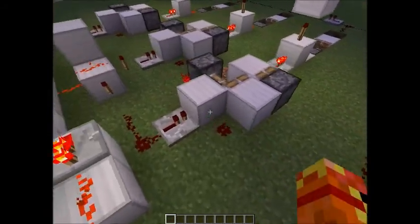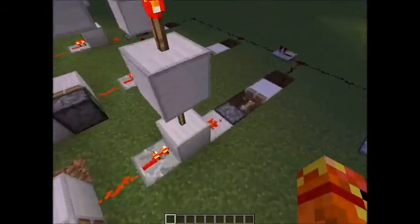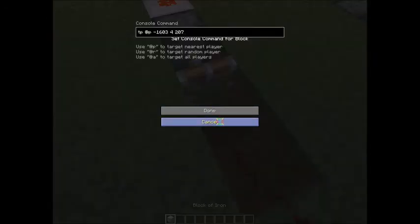So if it gets pressed, this goes off and that torch will go on. Then this piston will get retracted and the redstone signal can go down there, which means it will be able to access this command block right here.